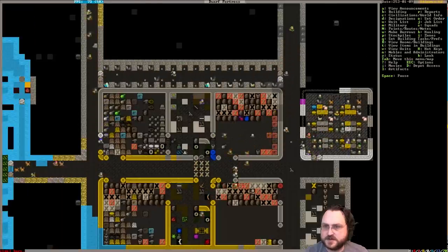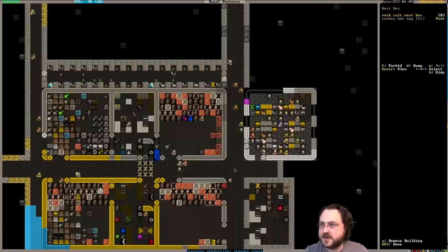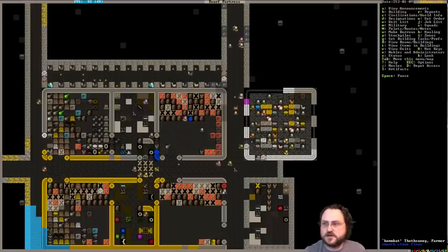A bunch of little chicks running all over the place. I don't think I'm going to build any more nest boxes than this. This might be a good time to go through and do the thing where we forbid all the fertilized eggs - actually a lot of them are fertilized now. We're not going to forbid the not-fertilized eggs. Even if I miss some of the fertilized ones, it doesn't matter too much. Too many of them. And then I can change the setting of the stockpile to go ahead and grab eggs. So all the non-fertilized eggs, which I didn't forbid, will get hauled to the stockpile.